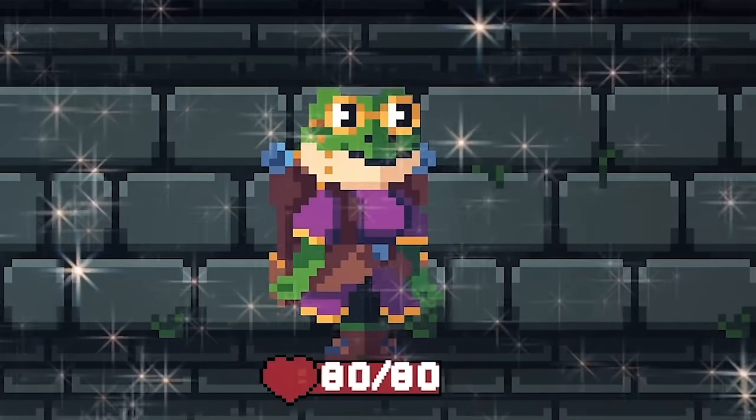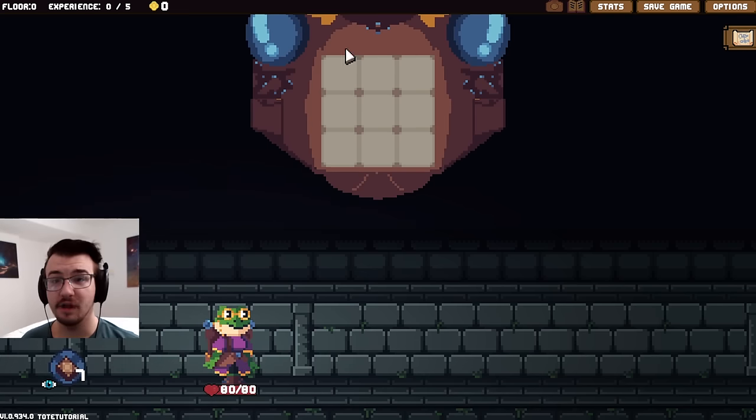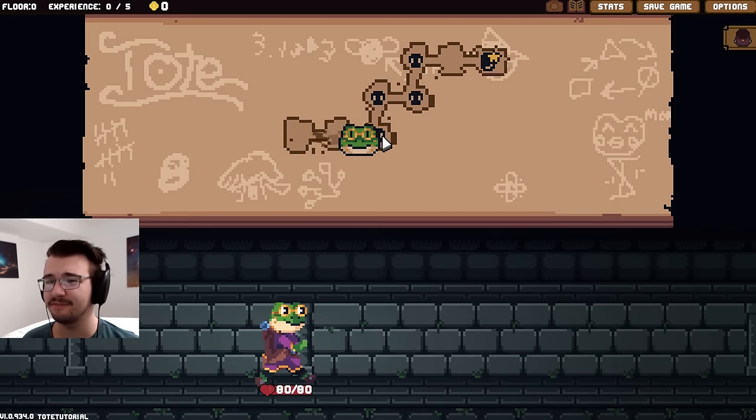It's time for the new character. I have played Tote before, but they changed Tote so drastically since I've played her last that it's basically a new character. Nothing in the backpack, but I do have this side deck of carvings, which we'll probably see in action in these fights.